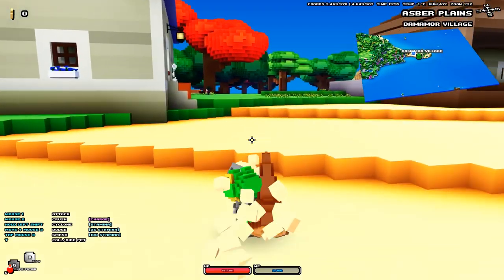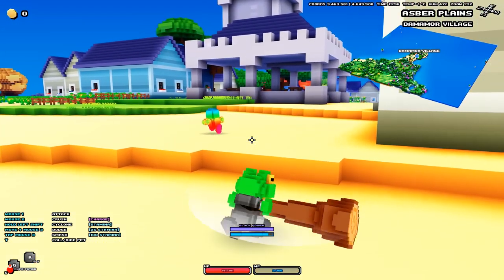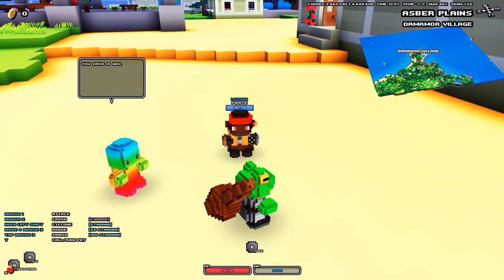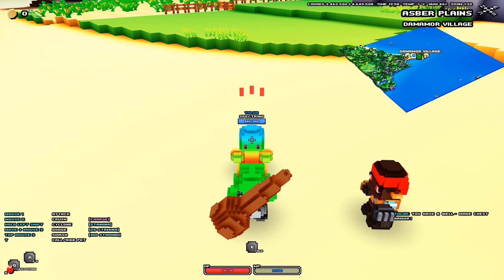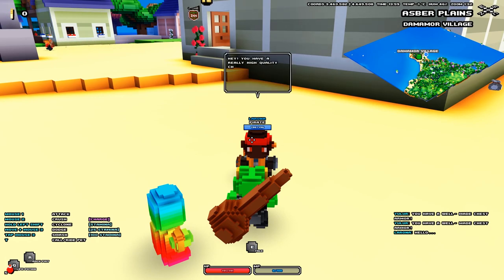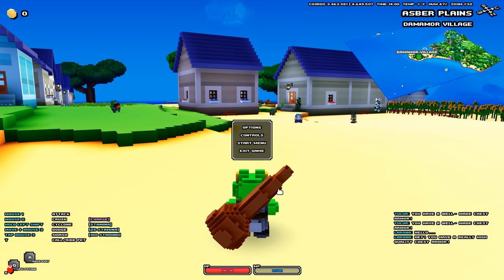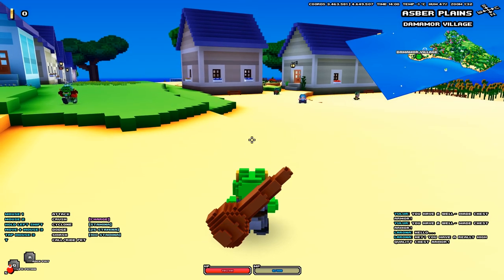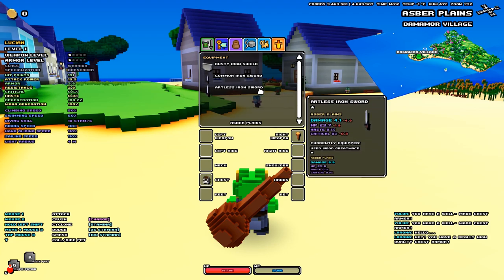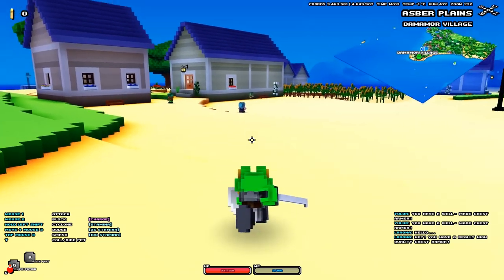I've got this big old club. Right-click holds a charge — rock fist! That's cool, a charged attack. Shift is a spin attack, that's cool. Hello little rainbow person — 'you have a well-made chest armor.' How do I open my inventory? I got a dusty iron shield, a common iron sword, and an artless iron sword. I can use the sword or the mace — oh I could do sword and shield, that's what I'm talking about.